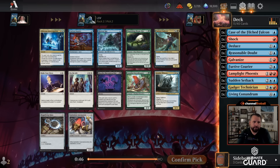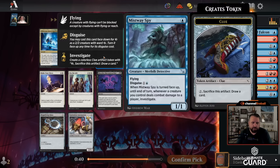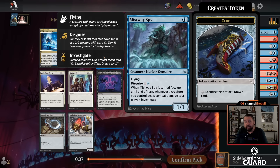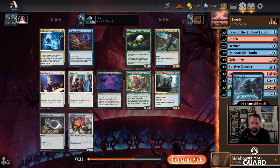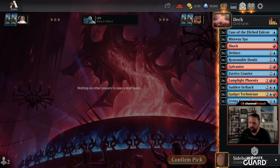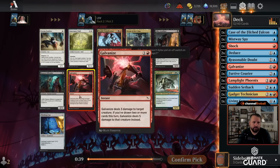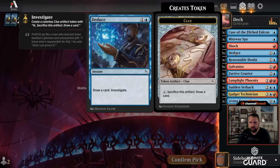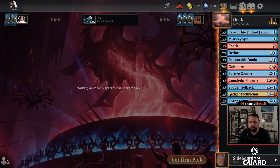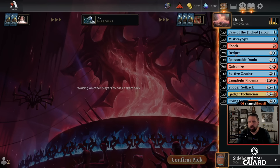I actually do like splashing Curious Cadaver sometimes because you get to get it back a lot — it's good with all your loot effects. But Mistway Spy is also fine — one mana 1/1 flyer is not that bad in this format, honestly. You can flip it up and get a clue or two. I think Mistway Spy works out just fine here. Next pack — another Galvanize! I'm going to take that over Gadget Technician. I'm pretty happy with how this is going. We're drafting just a very consistent, solid deck. I love the combination of a bunch of card draw with the Deduces, the Mistway Spy, even Case of the Filched Falcon. Courier gives card selection alongside Shock, Reasonable Doubt, double Galvanize, Sudden Setback as interaction.